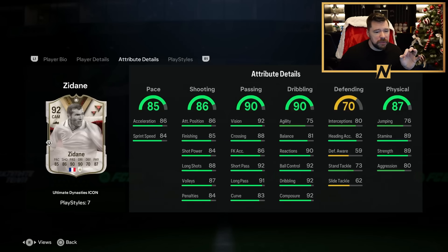All the people saying this Zidane is too expensive — I promise you within two days time, when all you face in Champs and Rivals is 90 Suzu, Zane, Player of the Month, and Pape, you are going to hate the fact that this Zidane was even this cheap.